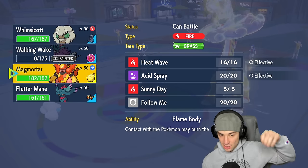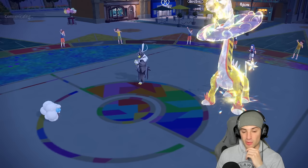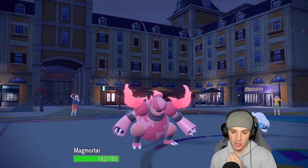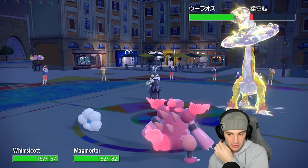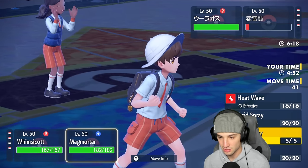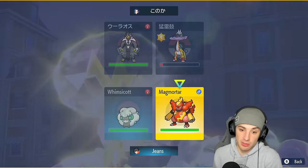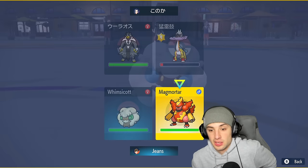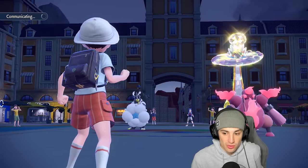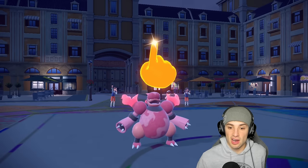I could go into Follow Me here with Magmortar, which might be my best bet — just Follow Me and have Whimsicott start getting some work done. Keep Whimsicott alive and then Moon Blast this slot to finish off Raging Bolt. I think Follow Me is going to be the play, because if Urshifu Sucker Punches me, you could get a burn with Flame Body, and if Raging Bolt goes for Thunderclap we can Follow Me and neutralize that.